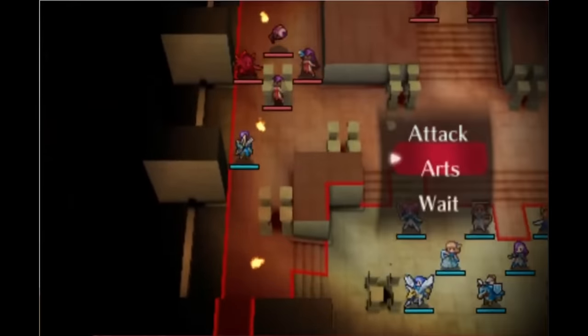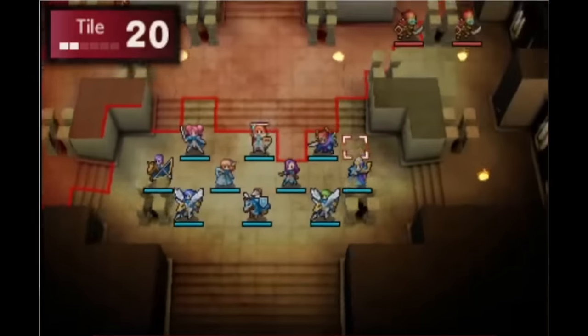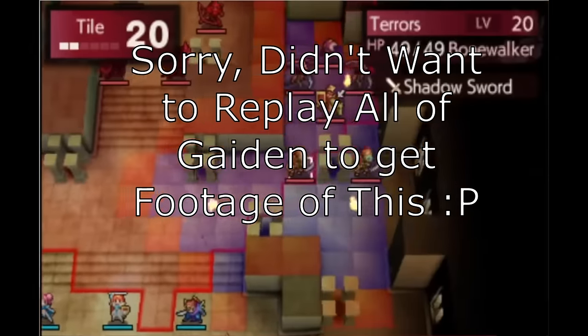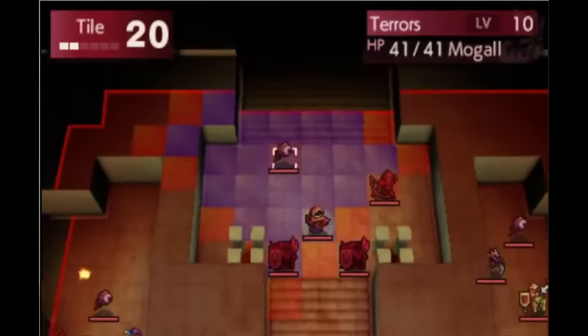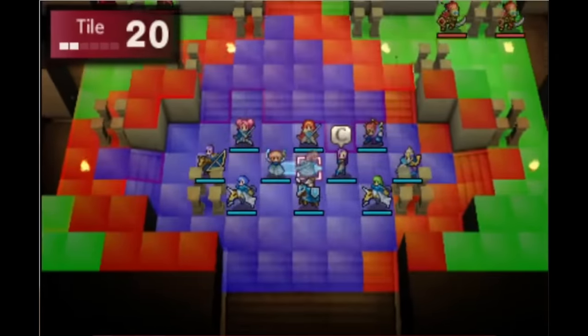The first Fire Emblem game didn't feature any supports, but the second game, Fire Emblem Gaiden, sort of does if you squint, but only for a moment. In the final chapter of Gaiden, if Alm attacks while standing next to Celica, he gets boosted crit. This is similar to proximity-based stat boosts from support partners in future games, but it's really easy to miss in Gaiden, and it's just for one chapter.